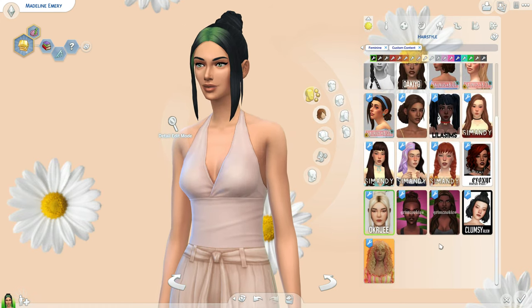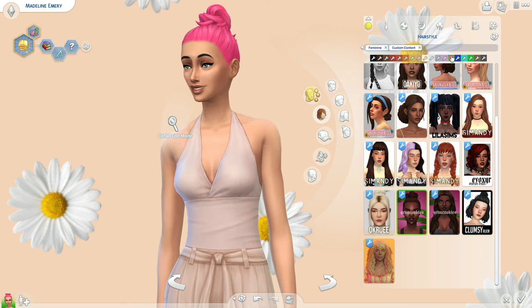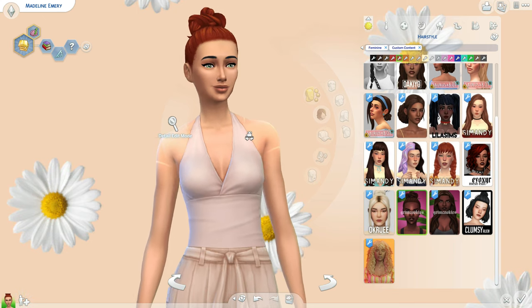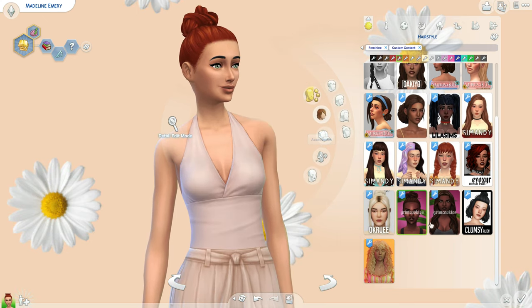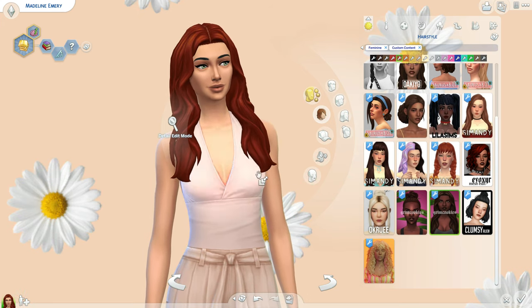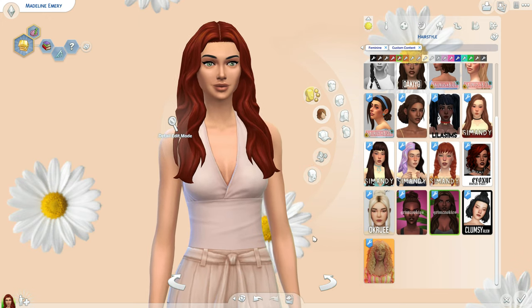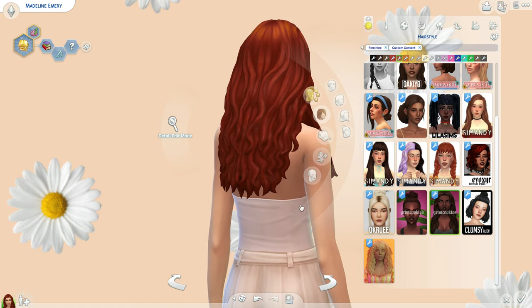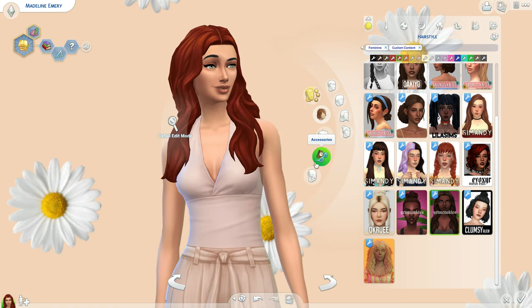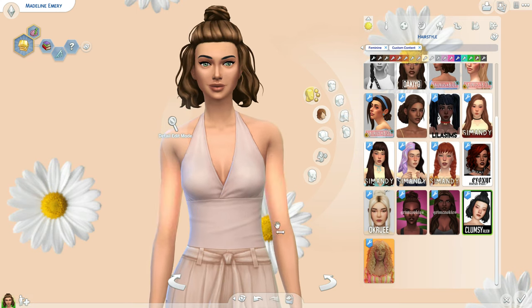We have a few hairs here by Grim Cookies. The first one is a bun — I'll show a few colors, it's pretty simple but really nice and will fit for a lot of sims. The second one is a pretty simple style — I have quite a few hairs like this in my game, but I like that this is longer in the front and matches the length in the back. I think it's really cool and pretty.